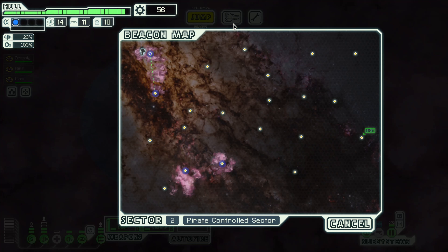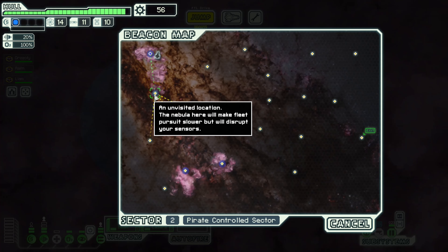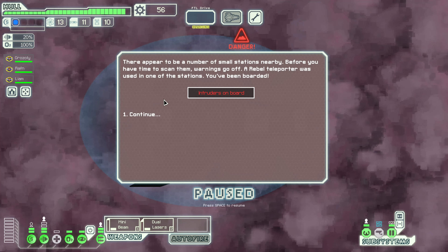This is pirate controlled so we do need to be careful. Hopefully we can maybe find some extra crew members to save or rescue. Let's go ahead and dive in. There appear to be a number of small stations nearby. Before you have time to scan them, warnings go off — a rebel transporter was used in one of the stations. You've been boarded.